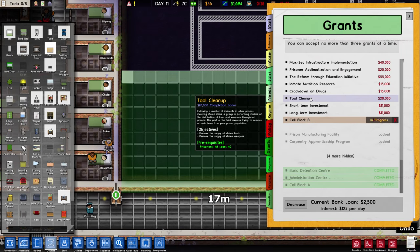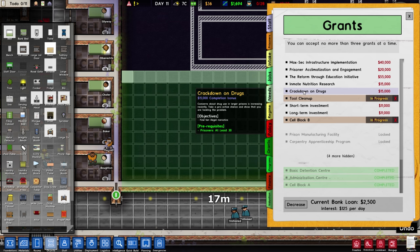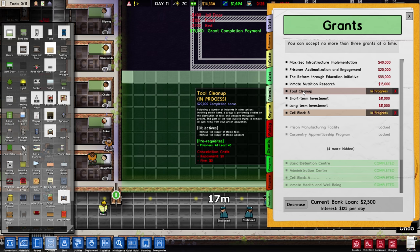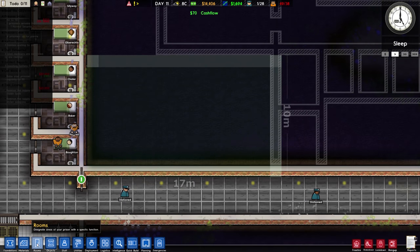Tool cleanup: following a number of incidents in prisons involving stolen items, a group is performing studies on the distribution of tools and weapons throughout the prison. This part of the trial involves trying to remove all such items from the prison population — remove the supply of stolen tools and stolen weapons, and crack down on drugs, find 10 illegal narcotics. Oh, I already did that — excellent! Finally some money back.